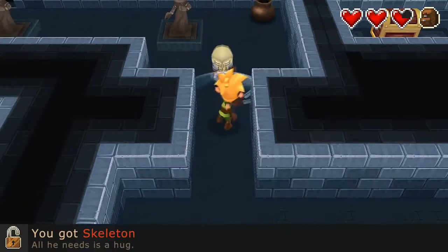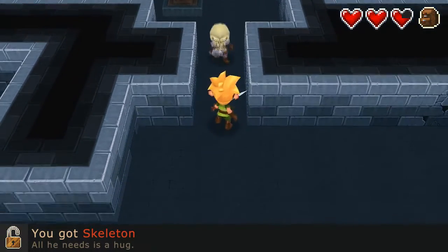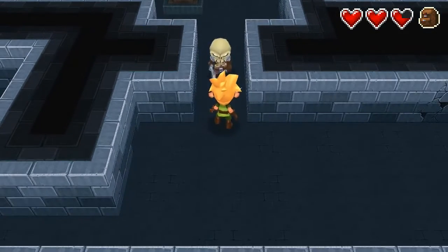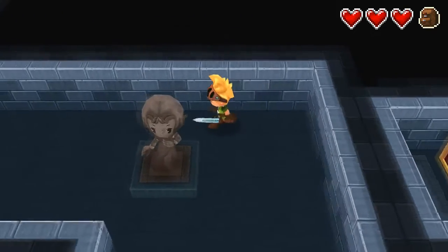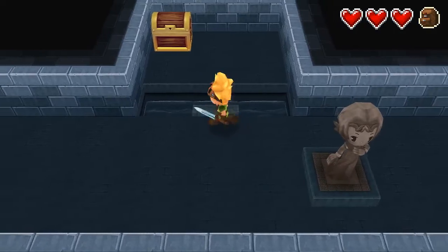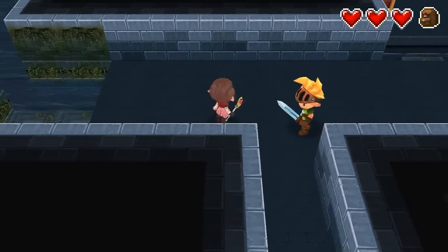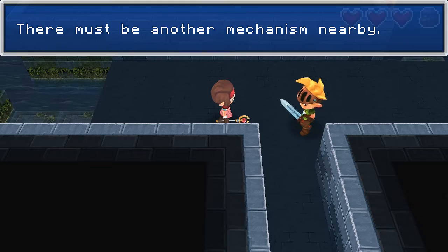You got skeleton — all he needs is a hug. I don't think he needs a hug. He's coming towards me — he's looking like he just came here to have a good time. He's being real intimidating. There we go. There's another thing over there but I don't think we can cross that yet. I can see something under the water here. There must be another mechanism nearby.